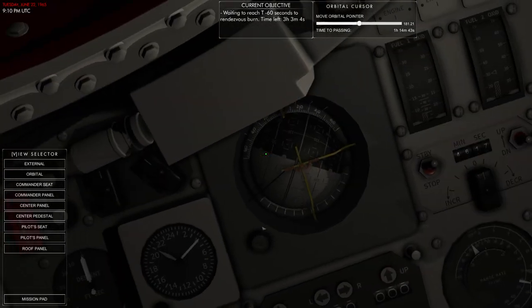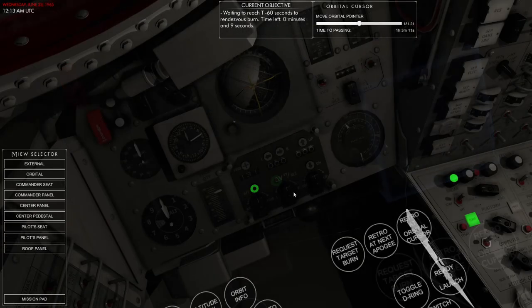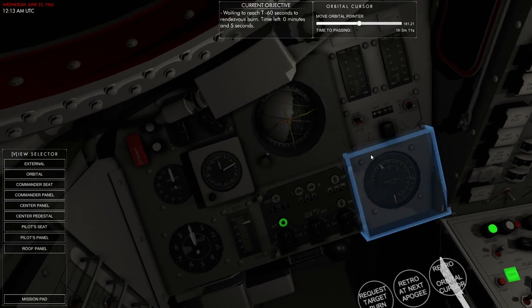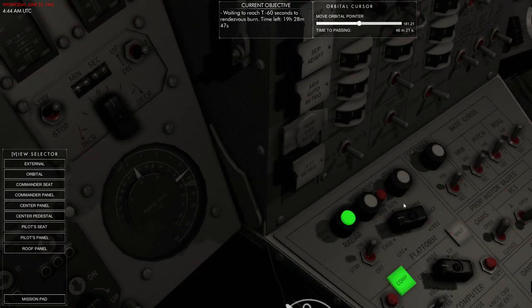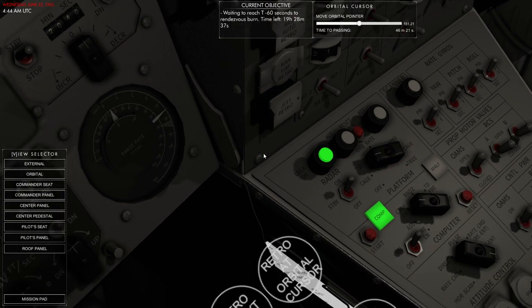I requested a target burn, but since it's a Hohmann transfer and we're really close to the target's orbit, the burn is in 57 days — which would outstrip our fuel cell fuel. It's only 4.6 meters per second of delta V, so that's how close we are to the target's orbit. Obviously that burn time isn't doable — when you're this close, you just cancel relative velocity and point at the target. Now I'm getting the radar data: the big needle is range, the inner needle is range rate — how quickly you're closing.